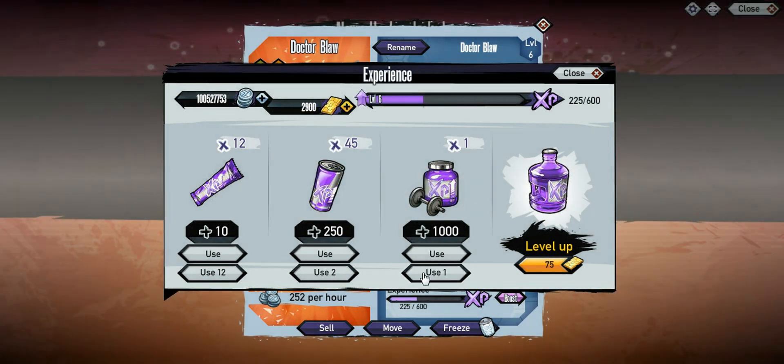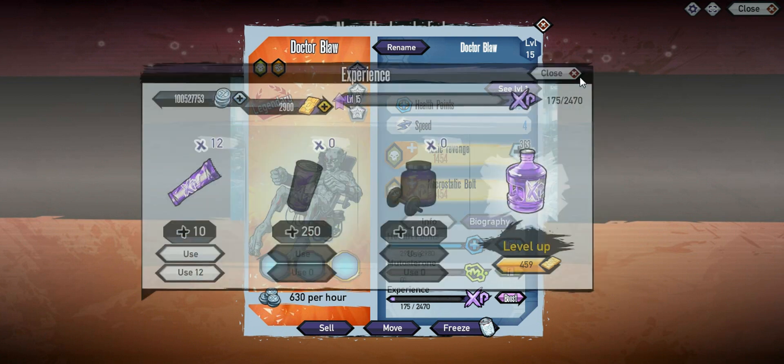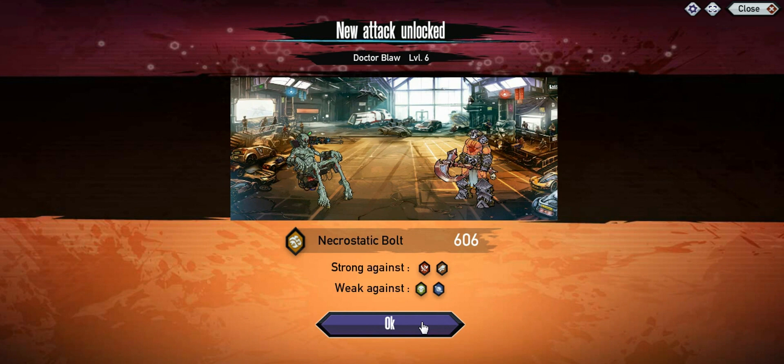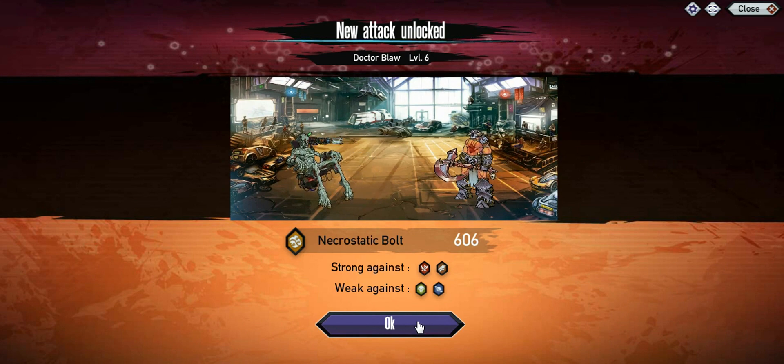If you're wondering where I actually got him, I got him out of the Mutant Slots event, so if you're trying to get him, you gotta probably buy him from the shop whenever he's in the shop. He was in the shop at one point for I think like 2k gold, so they'll probably have him back around, but you can still get him in the slot.